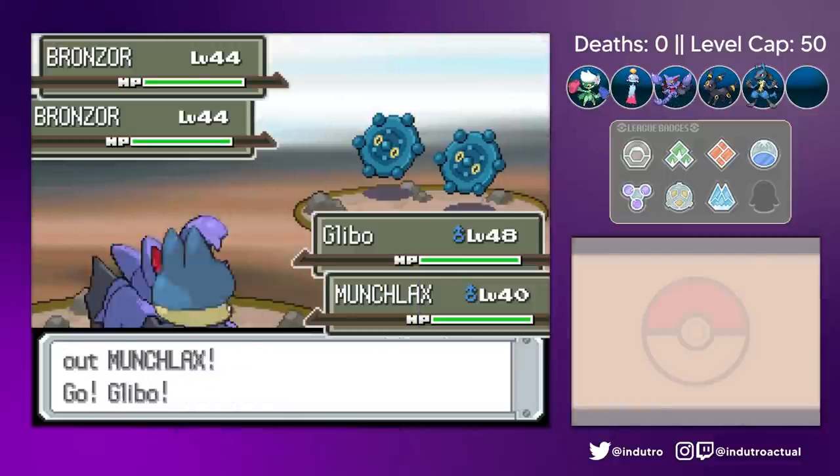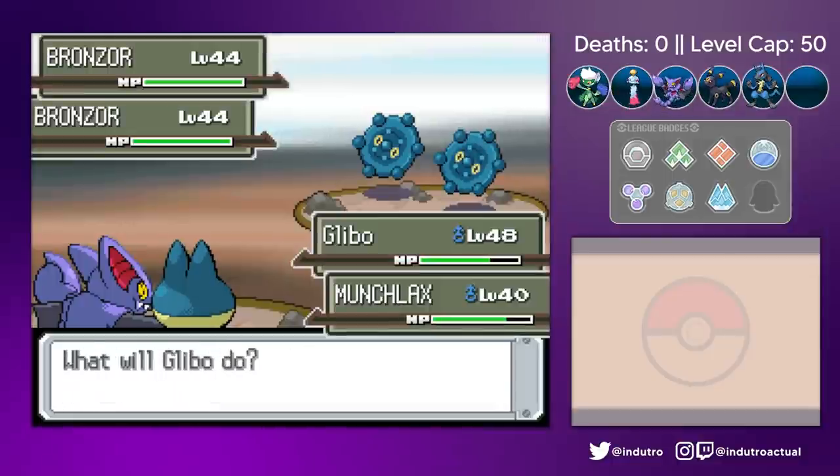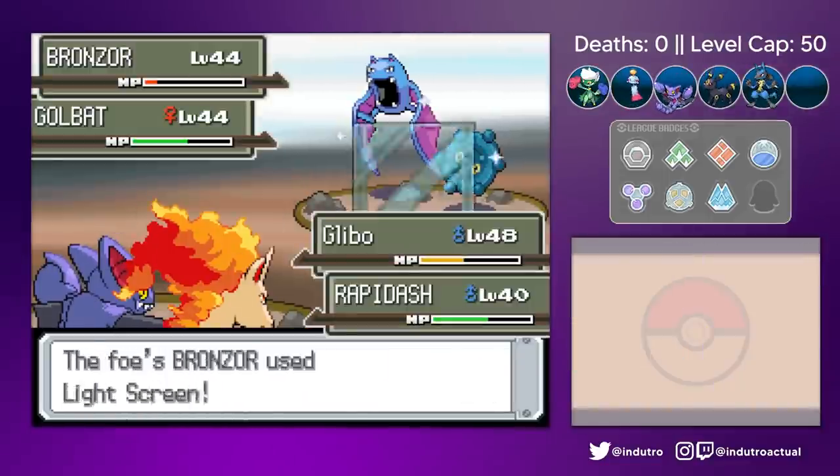At Spear Pillar, having Glybo in my team was quite the relief. This battle usually takes me a lot longer, but spamming Earthquake sure made it a lot faster. It did kill all of Barry's Pokemon as collateral, but my conscience is super clear.